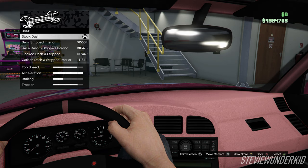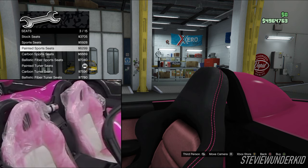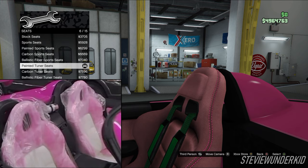Next up we have the interior. For the dash, we just leave it stock. The same thing goes for the doors — we just leave them stock as well. For the seats, there are two options I think would work. The painted sports seats are one good option because they keep the two-tone look like the seats in Suki's car. Even though the accent color is black as opposed to white and unfortunately you cannot change this, the style of the seats still looks pretty close to the ones in Suki's car. The other good option that I ended up choosing are the painted tuner seats, because these seats can be painted all pink and also have harnesses like Suki's car did. However, they don't have that two-tone look.